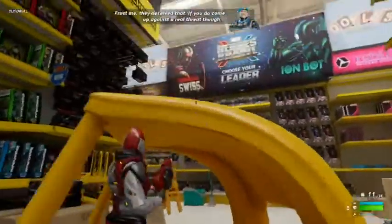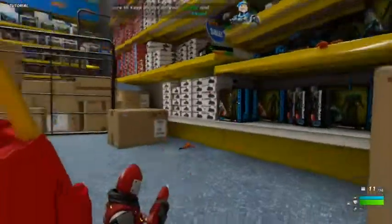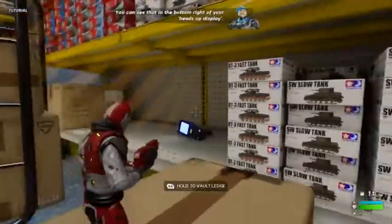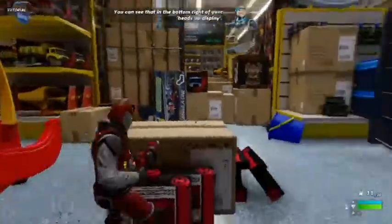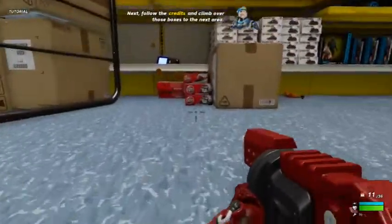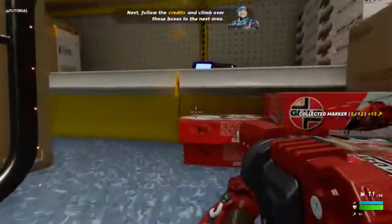Be sure to keep an eye on your health and shield. These are also shown in the bottom right of the heads-up display. Next, follow the credits and climb over those boxes to the next area.